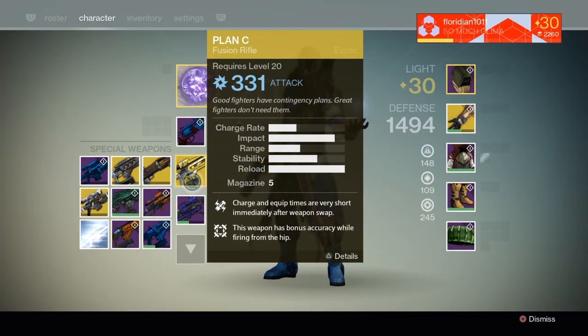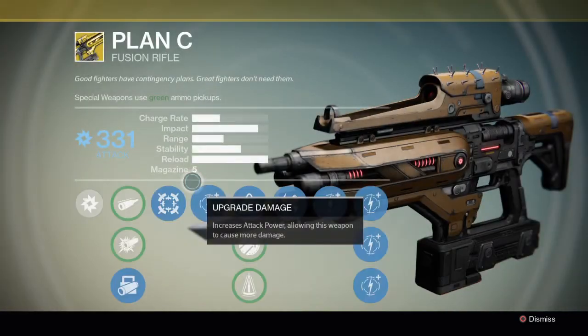Stats are great. Charge, race, and equip time — they're very short. After weapon swap, I don't know if anybody can play with this but it's almost like instantly shooting something. It's pretty nasty.